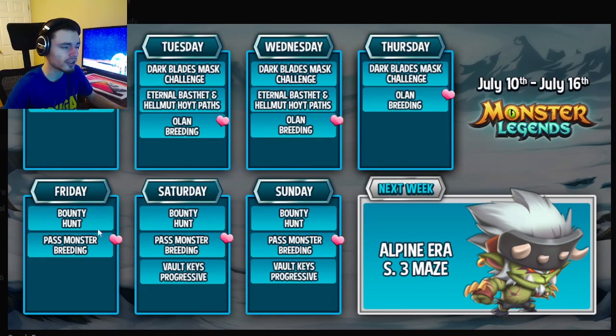On Friday the Bounty Hunt starts, which is pretty good — you can get a brand new free mythic and actually get a bunch of brand new mythics completely free. That event is very good for getting mythics, probably the best way to get mythics in the game, so definitely make sure to do that. The Past Monster Breeding also starts, and you can get some good mythics out of that as well.